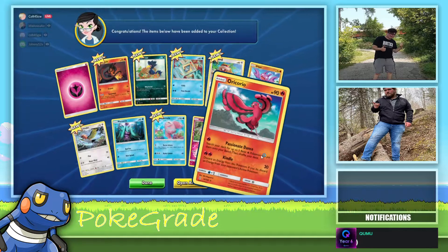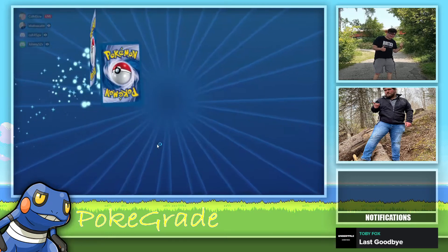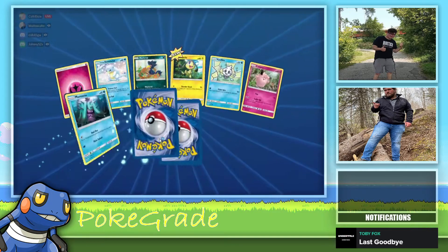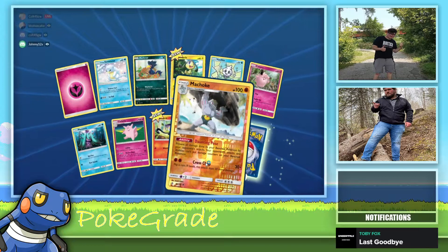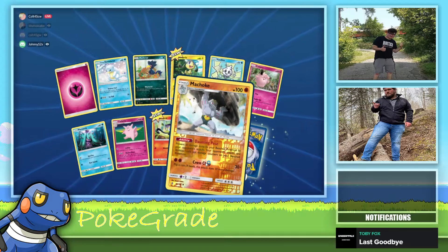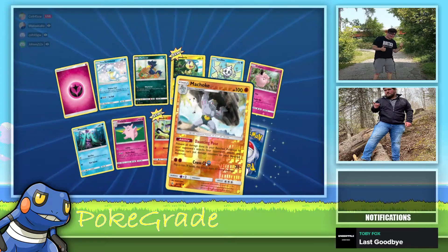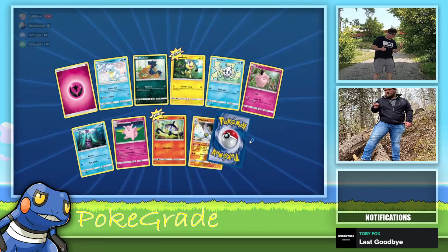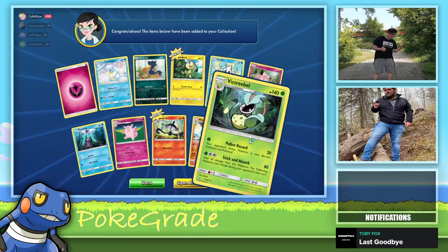Lickitung. Okay, everyone likes the little Lickitung. Centiskorch — 130 damage plus they're burned. I'm trying to get the V and VMAX of Centiskorch, they're so pretty. Flaaffy.